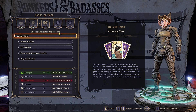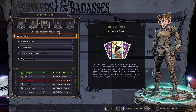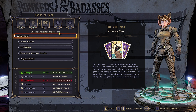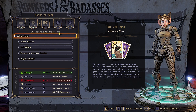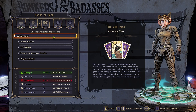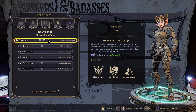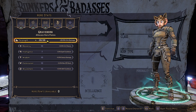Village Idiot is a net gain of plus five, only losing three percent max spell cooldown at the very end - and Spellshot has a way to bypass that anyway. It's three percent cooldown versus ten percent crit damage, so I'm going to take Village Idiot on every single character. I'm min-maxing the background. They all go into strength because crit damage - shoot them in the face and do big damage.